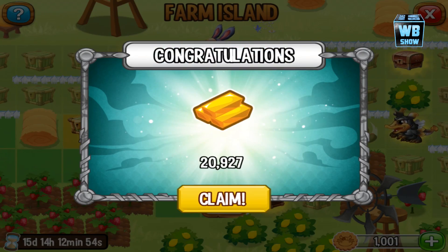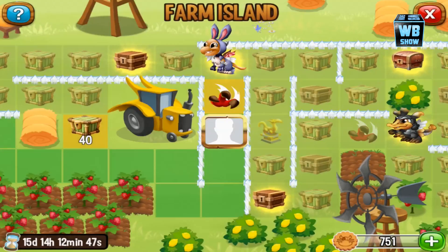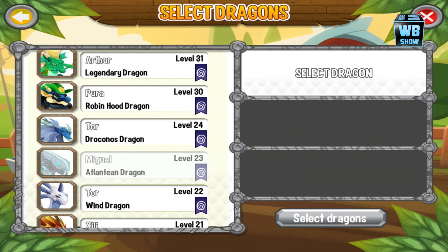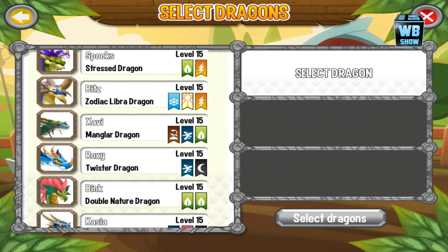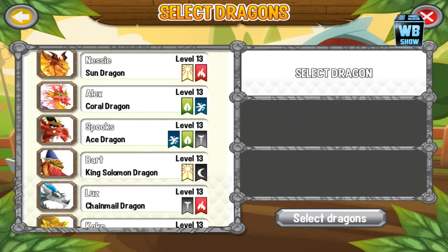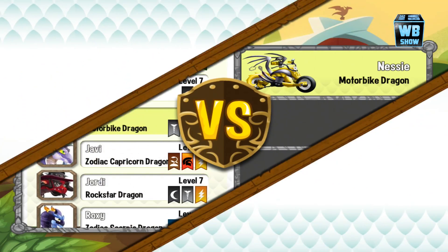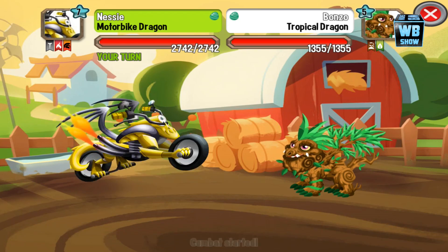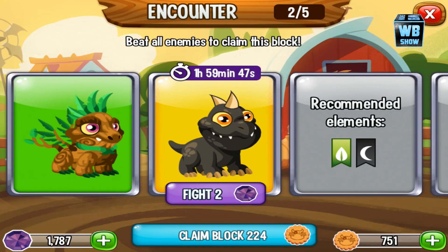Maybe we can get the bunny drink fruit if we play enough. We have to fight some other dragon here — let's go into a battle then. Where's our motorbike dragon? What level was he, seven? Let's go in with the motorbike dragon and see what happens. We're fighting a level five. We're gonna use nail rain — critical hit and we win! Not much animation in terms of motorbike stuff.